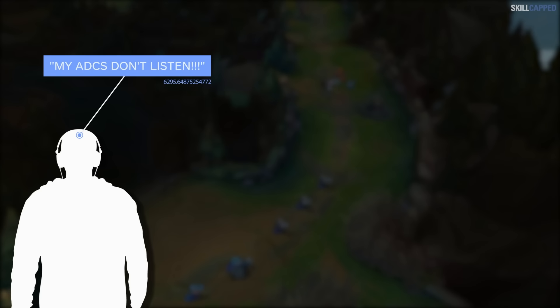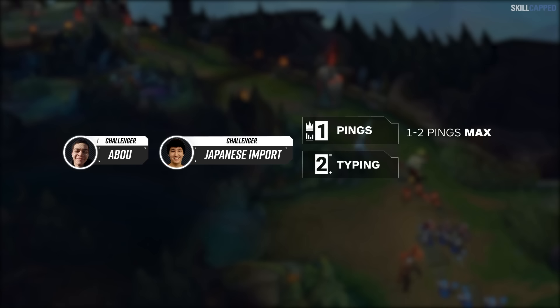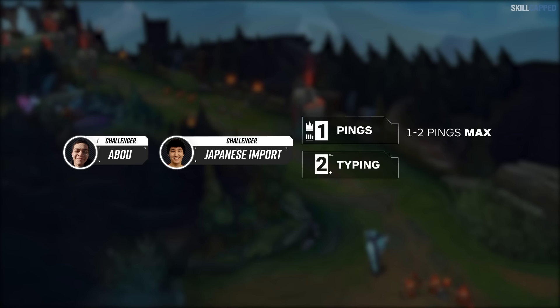But it's not always that simple, right? Your ADC will not always listen. Sometimes you'll get the Jinx, sometimes you'll get the Draven. The important thing is that you have the knowledge of what to do and try to communicate it in the best way possible. We met up with our challenger supports and talked about the best ways to communicate with your ADC for increased odds at success. There are two ways to communicate with your ADC: pings and typing. For pings, we really, really, really recommend a max of two pings at a time, ideally just one. Over-pinging is the fastest way to annoy your ADC and ruin any chances of him listening to you in the future.